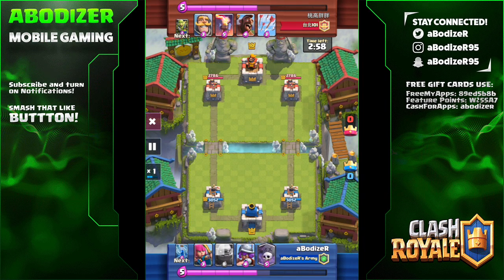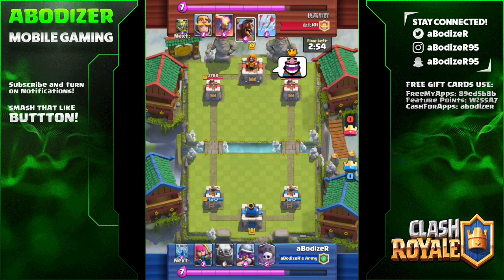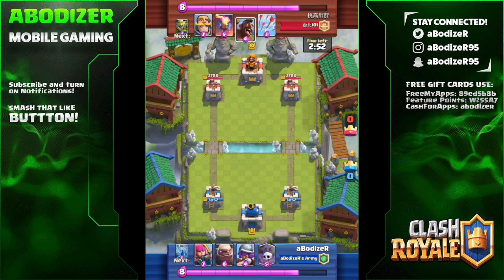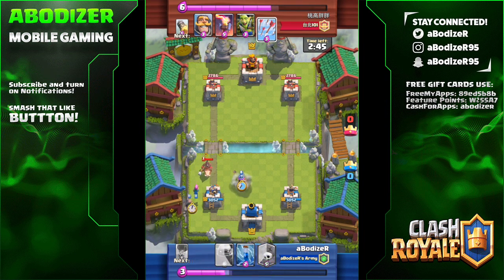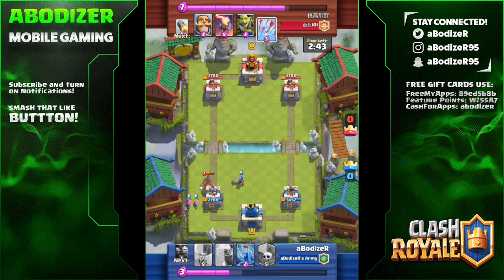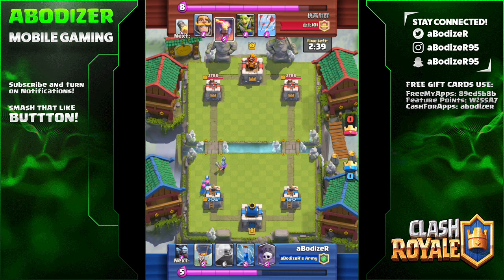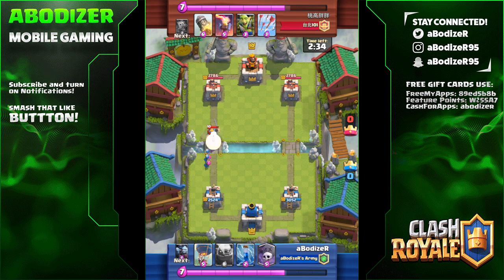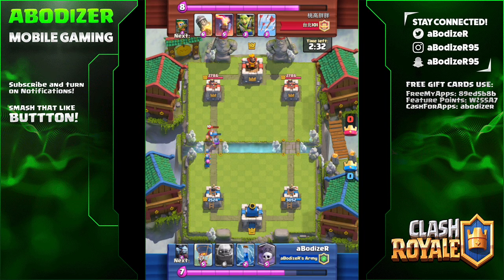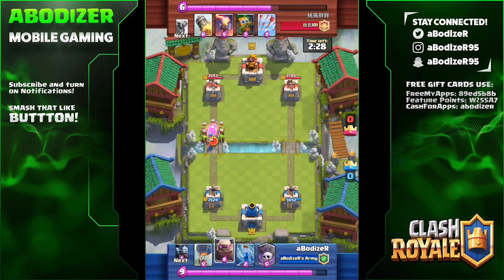Hey, what's going on everybody, it's Odizer here with a new Clash Royale video. In this video I'm going to show you the opposite of what I showed in the last two days. This video covers the top five cards that can counter bats and night witch easily. Now you know how to use them, but how can you counter your opponent when they're using the night witch or bats?